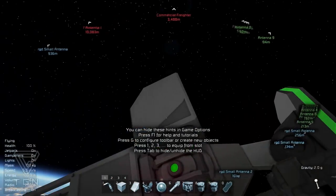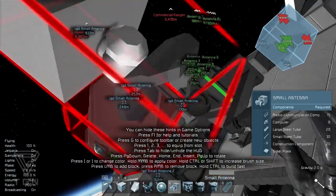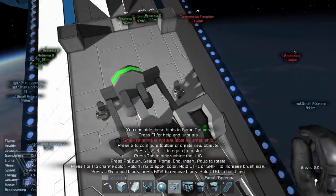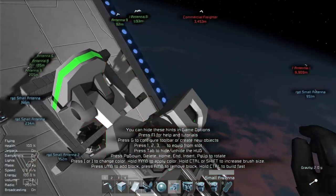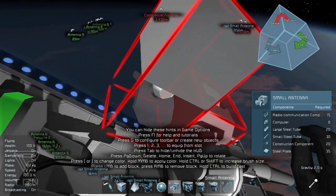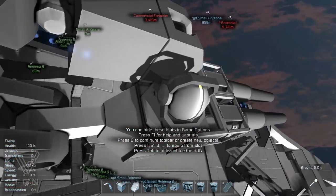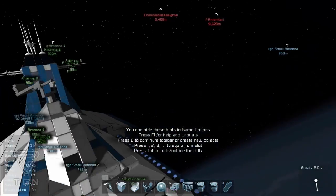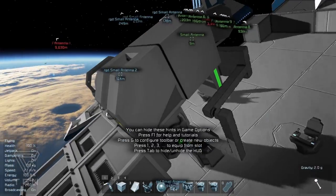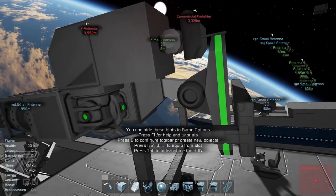We need an antenna — I've forgotten. We have the small large ship antenna here as well, so we need to place this on. I'd like to put it on the back of this block ideally. Do experiment with this, of course. Try and make it as compact as humanly possible in order to build your shell around your cannon. We now actually have all the things that we need, which is fantastic.